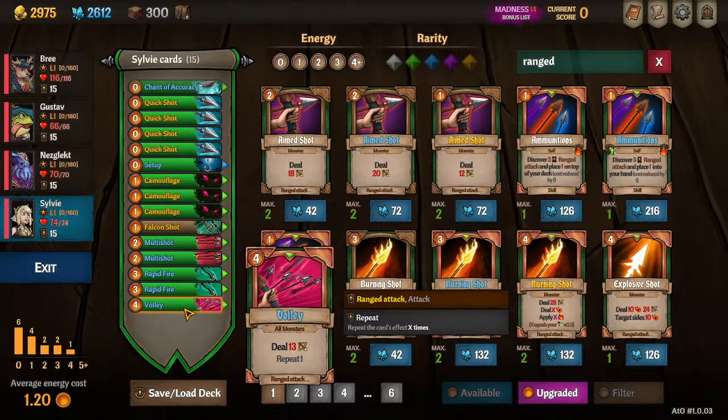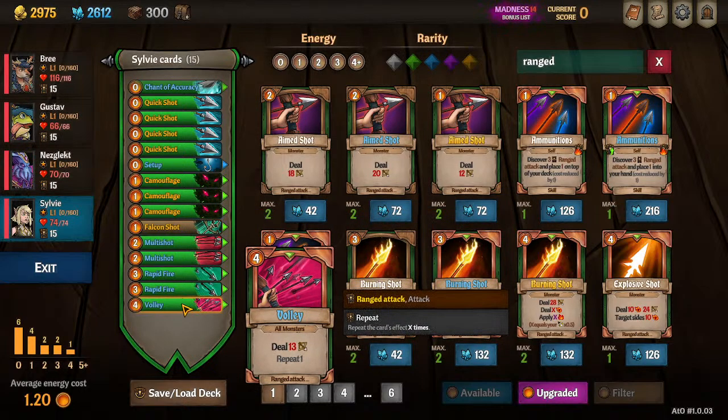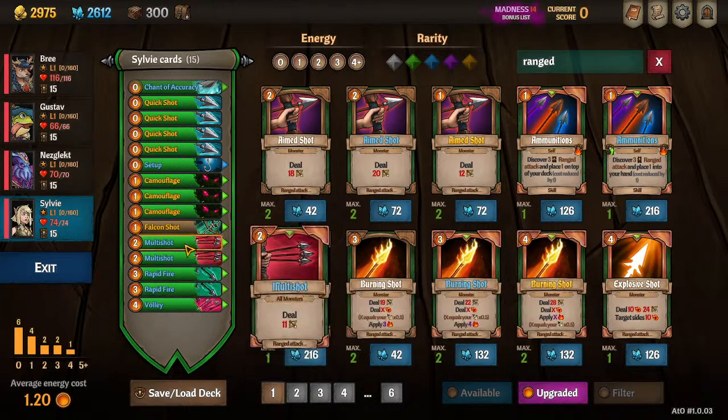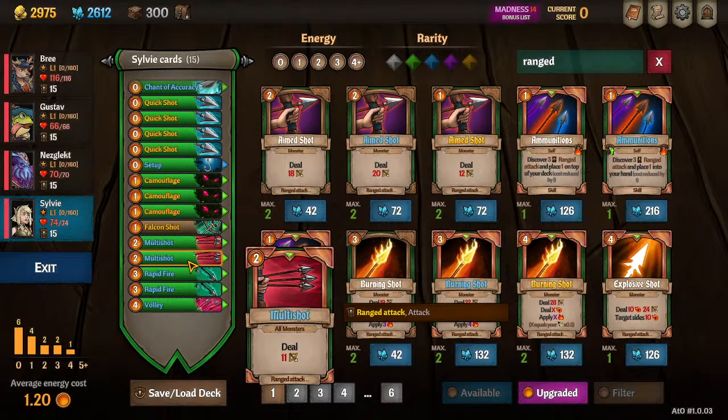I've crafted Volley, which is just an upgraded Multishot. Instead of hitting all monsters once for two energy, we're hitting all monsters for four energy — but we can multiply it by Stealth, or copy it with Double Shot, et cetera. We're really leaning into this bottom row of cards. In the starting deck, you start with two Multishots and two Rapid Fires. You want to consistently draw these cards and have everything else in your deck support them. You're going to upgrade Quick Shots to zero-cost so you're not wasting energy on them, and bring in some zero-cost items like Chant of Accuracy.